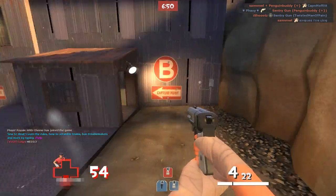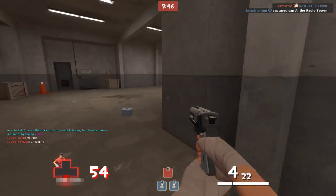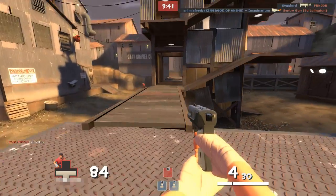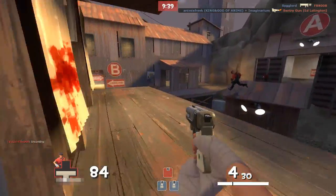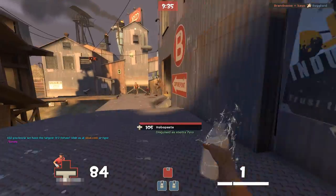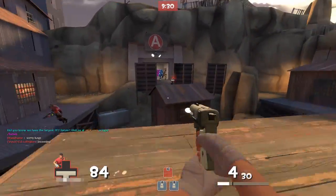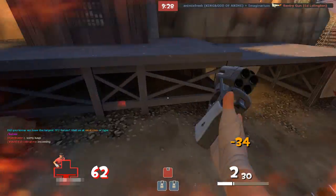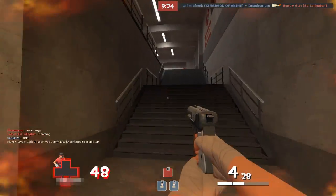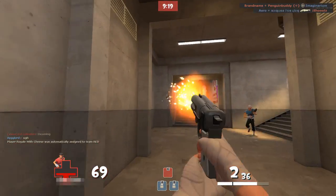If you're finding you're not very effective with Scout, keep in mind that map, player count, and setup all matter a lot. On lower player counts the Scout is actually really destructive — with the exception of running into something like a sentry. The only hard counter in this game is basically Scouts versus sentries, because sentries aim for you and there's not much you can do about that.